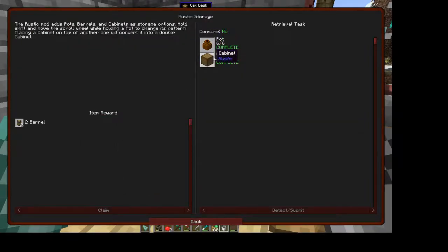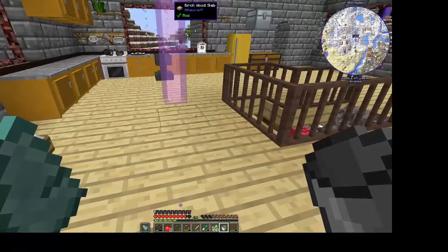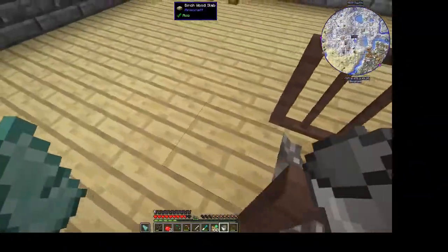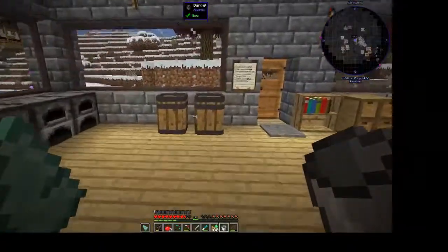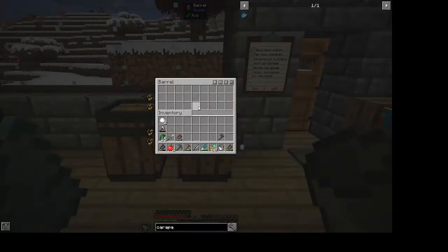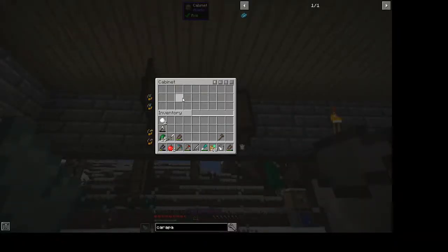I also did the pots and cabinets from Rustic — you can actually store things in the cabinets. Let's go back downstairs. These are barrels you get as a reward and you can store things in there. The cabinets have a cool animation — I was thinking I'd probably put those up in the kitchen.